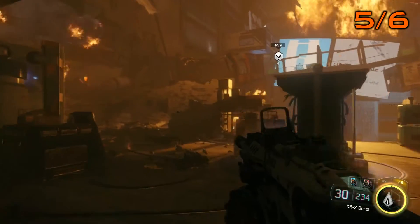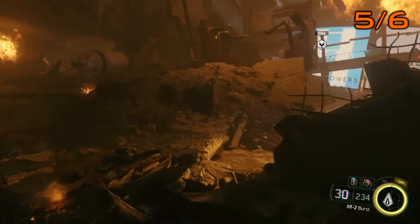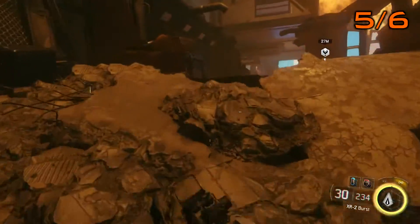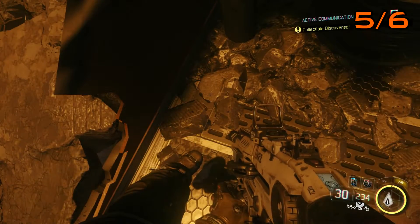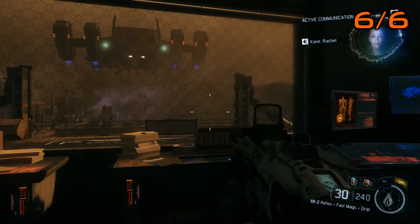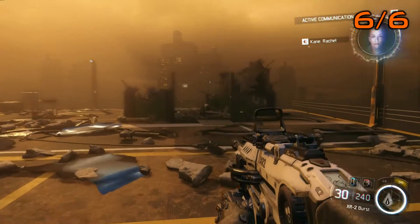Now once you've fought through quite a lot of robots and entered the burning building, you'll come to this section of rubble just before the cutscene with Taylor. You'll want to turn left to this red structure and just inside you'll find your fifth collectible.